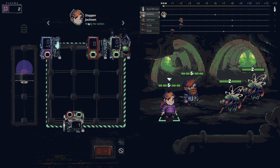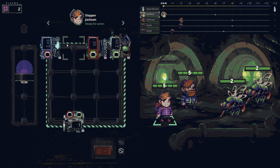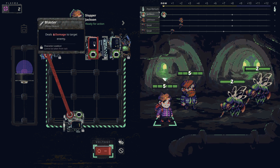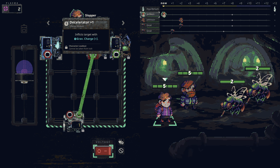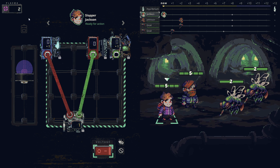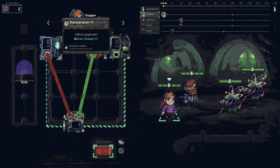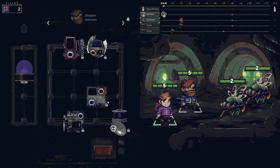I think we can win this in one turn. The decelerator does plus one, which would put them back two - that's too much. I'll wire up the blaster instead and decelerate one gnat so it doesn't attack us. There's also a plasma converter - plasma is a currency we can spend in camp. If I have extra energy I can put it through there.